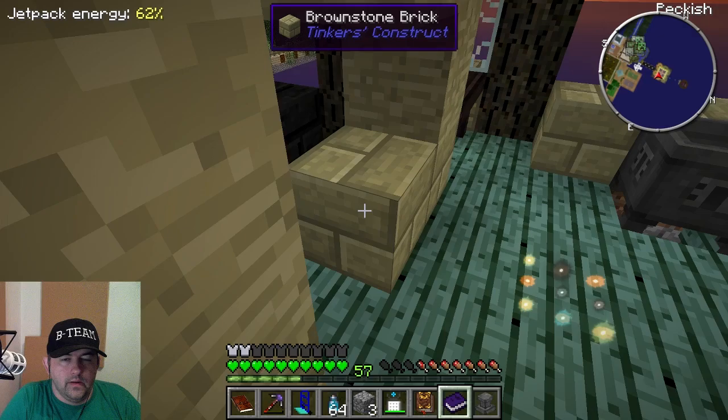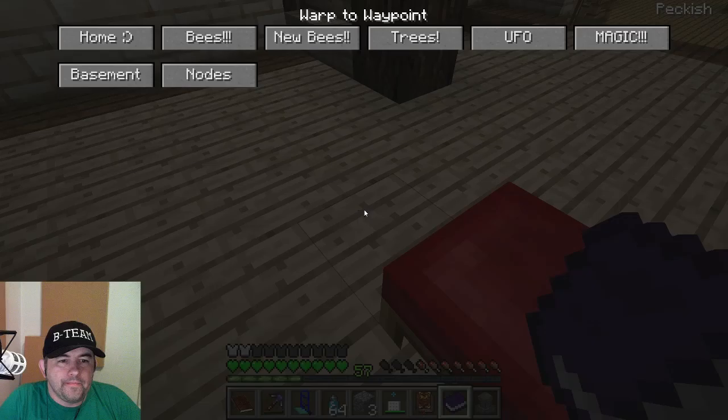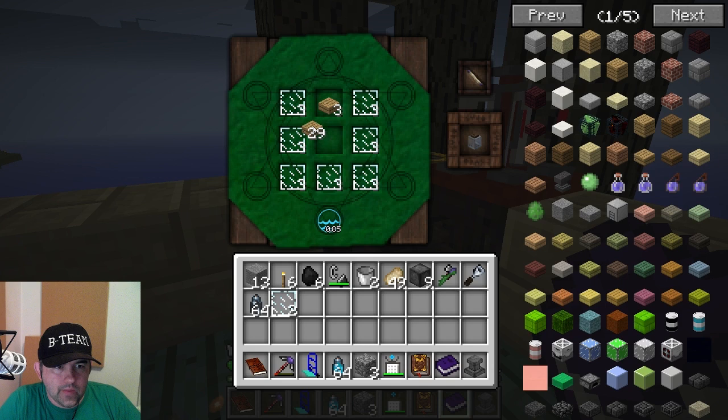And then the magic. Okay, so - little arcane workbench. Oh, he's got his head right up on my arm, he's so cute. Let's make three of these guys because I have a feeling I need them.